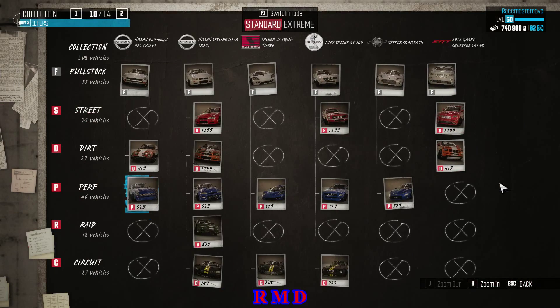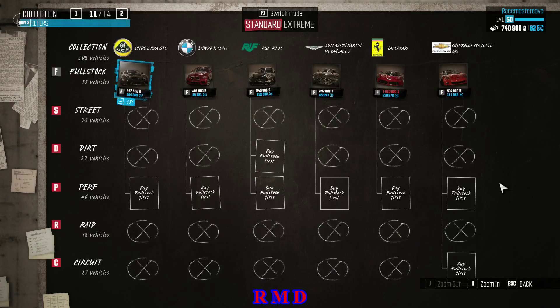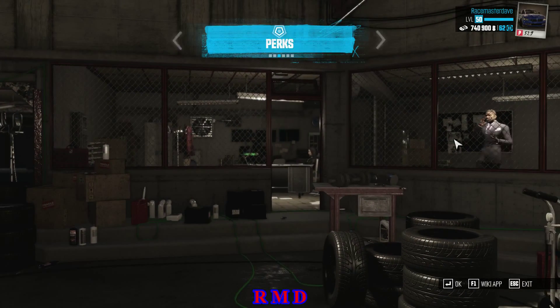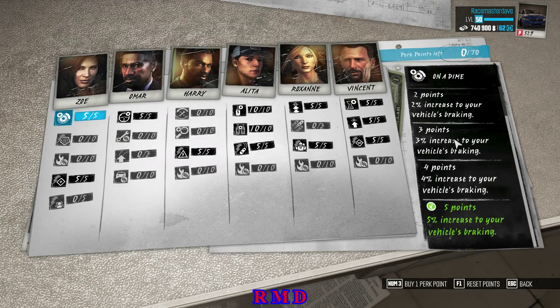Now let's talk about cars. I already have nine pages here. The cheapest go to like 220,000 or something, and the most expensive is over a million - for instance the LaFerrari at one million bucks. It's in red because I'm at 740,900 so I cannot buy it, or at least that's what you'd think. One of the most important things in your headquarters is Perks.